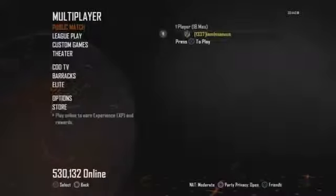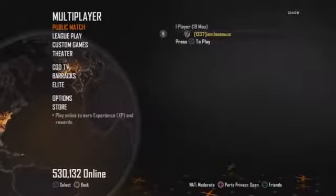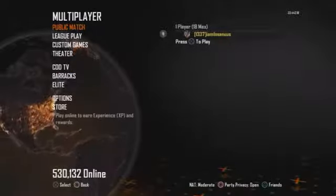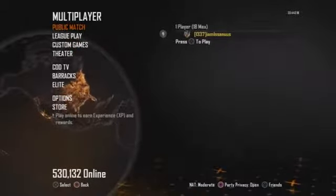That's Master Prestige right there, and as you saw earlier I was not prestige at all. If you do jump into a game like I did, just back out, and as soon as you back out you can click circle and click yes on the sign out prompt.